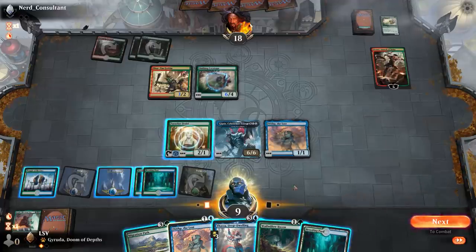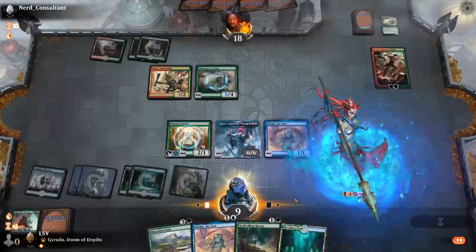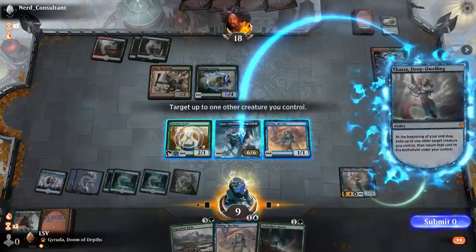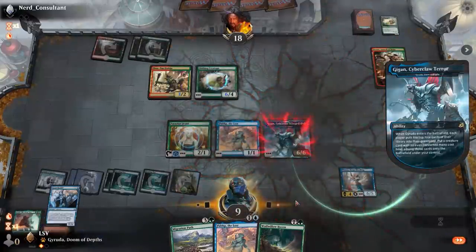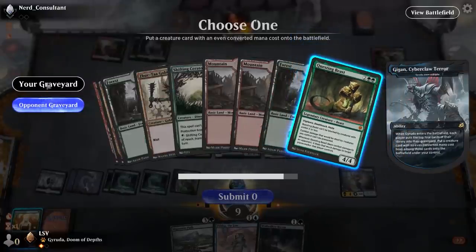I'll tap Breeding Pool — there's no point in attacking because there's Shifting Ceratops. I'm going to copy here. I've got a Paradise Druid to chump — this could be a little rough. That works — nice. There's a Questing Beast and a Spark Double. I think I'll just pull out Questing Beast so if they want to fight my Questing Beast with something it'll take it down.